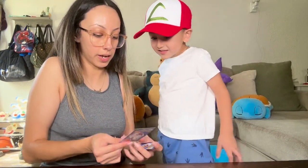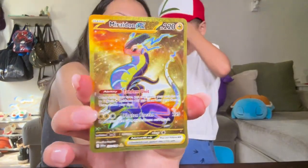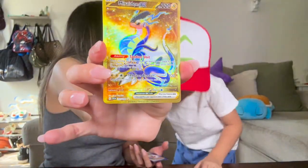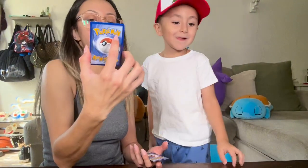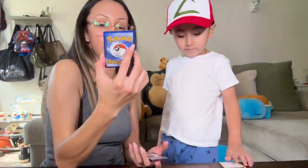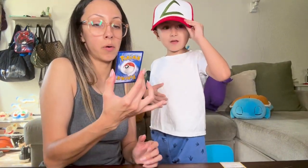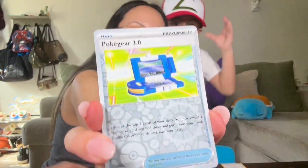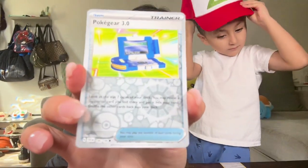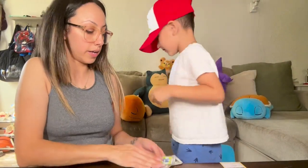Ooh, look at it! We got a Miraidon EX — it's a full art? Full hollow. Look at how pretty that is! And we got a Trainer card — Pokégear 3.0, also full hollow. You can't always see the holographic in it, but it is a hollow. That was pretty cool — ready for the next one?